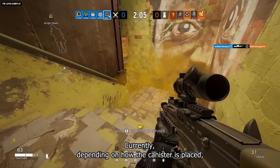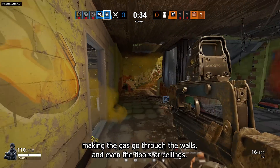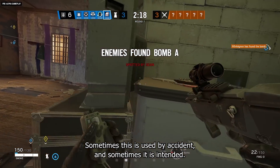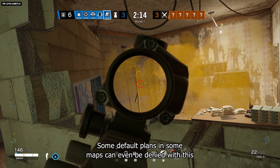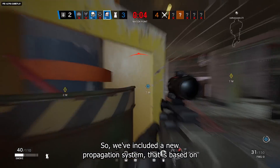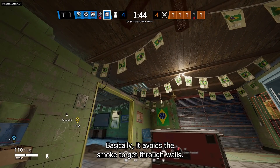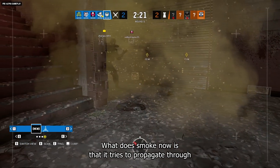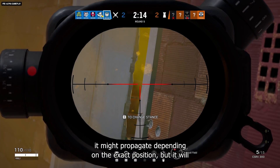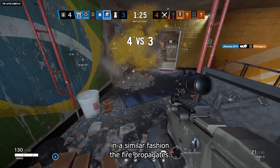Currently, depending on how the canister is placed, the cylinder deploys in weird ways sometimes — making the gas get through walls, floors, and ceilings. Sometimes this is accidental, sometimes intended, and some default plans on certain maps can be denied with this glitch. We've included a new propagation system based on the current fire propagation system, which avoids gas passing through walls entirely. Now the smoke propagates through holes it finds — if you throw it next to a window, it might propagate through the window or door similar to how fire propagates.